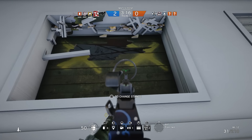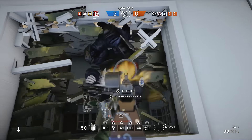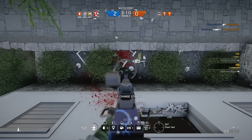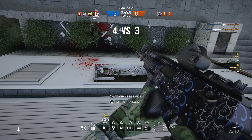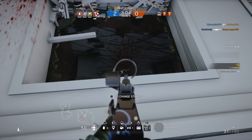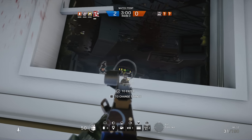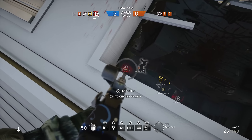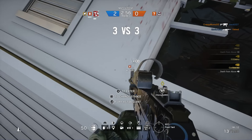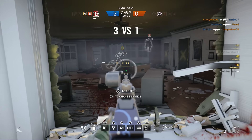With all that out of the way, we're going to hop right into our analysis of Fuse and a general overview of who he is. He is an attacking operator that is part of the special forces unit, and his gadget/ability is the cluster charge that pierces and sticks to walls, releasing sub-grenades on the opposite side. Now we'll start with our first category: weapons.